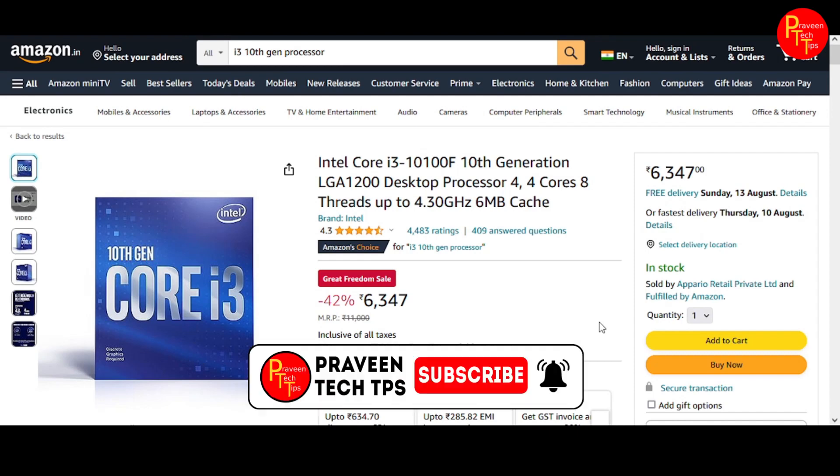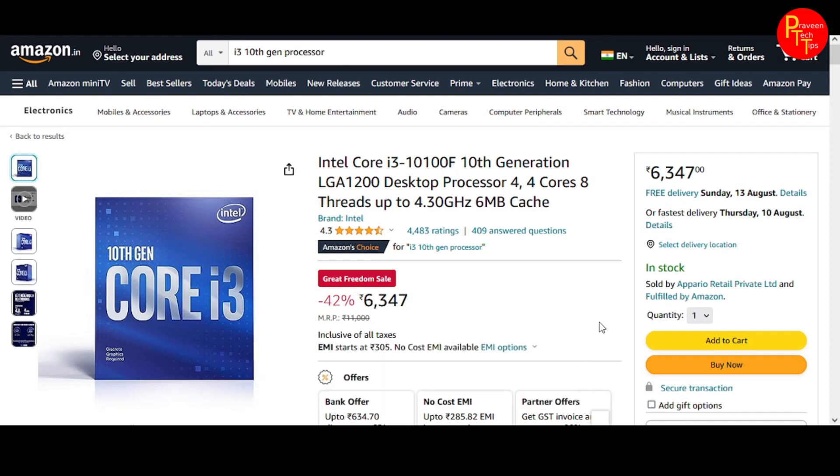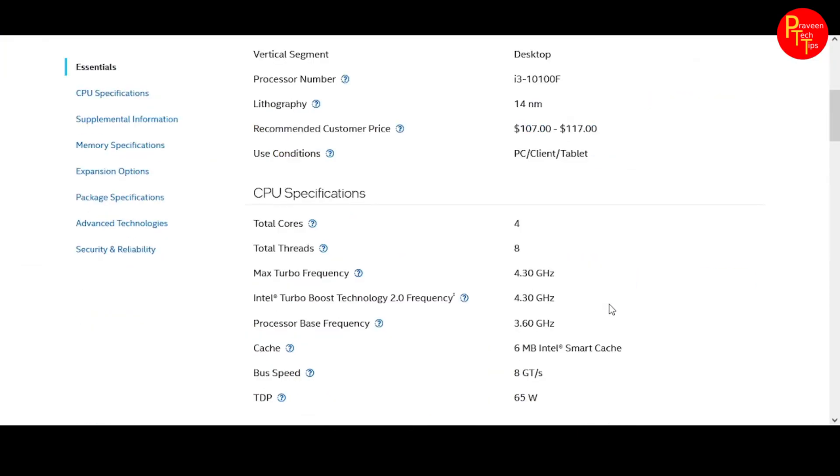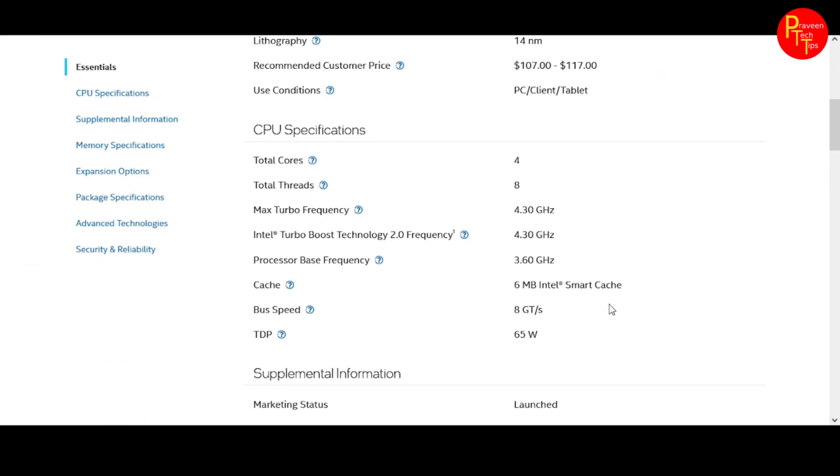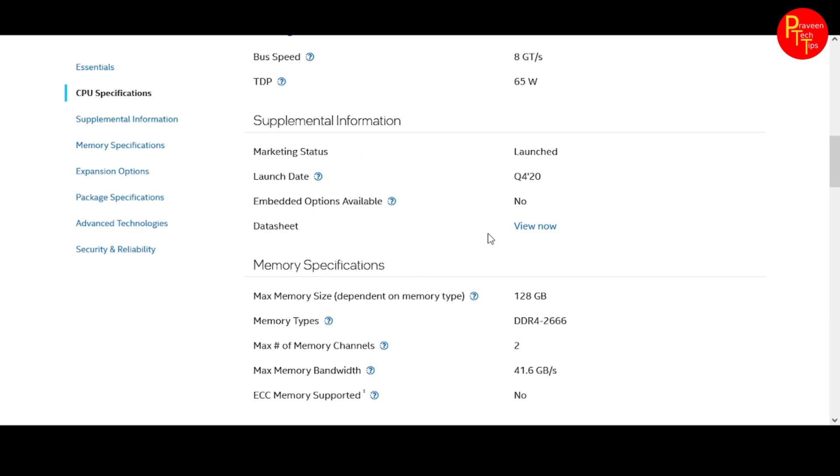You can subscribe for the latest updates. First, you will see the i3 processor price of 6340. The processor is better than the best value for money with a 4.3 GHz boost and a 3.6 GHz base, running at 65W power.